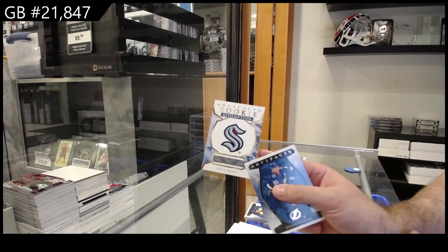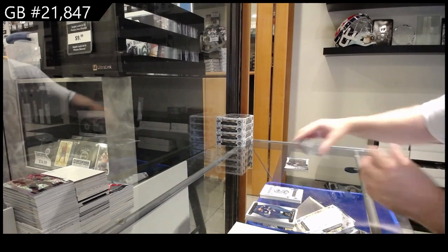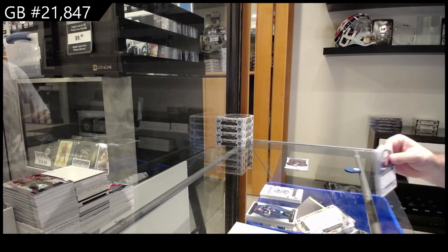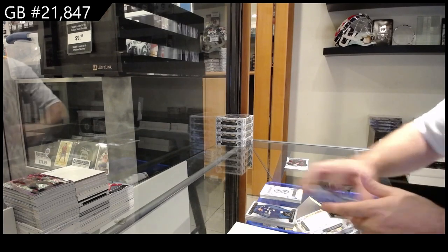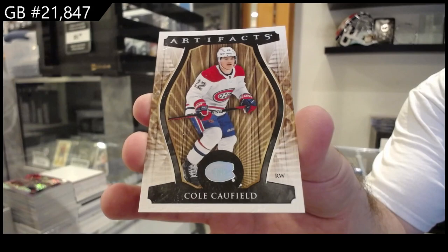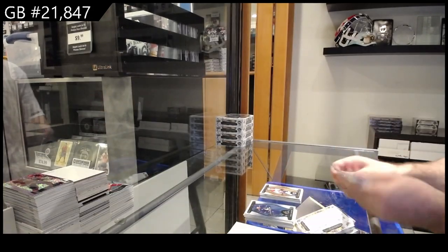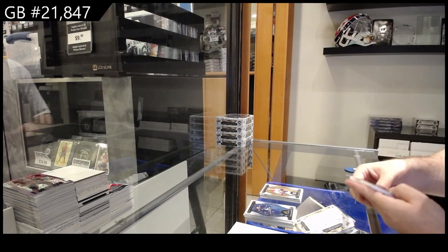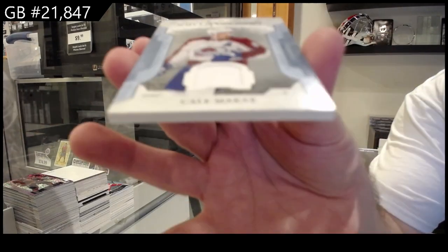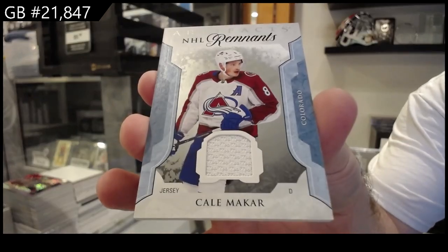Rookie Redemption Seattle Kraken — I don't know why that platinum is at 19 bucks. We got a Wood variant of Cole Caufield for Montreal, and I said that one I feel like can fly very quickly. And a Remnant jersey of Makar for the Avalanche.